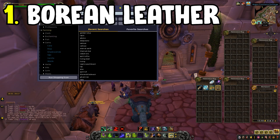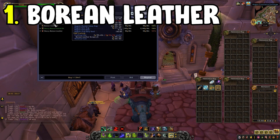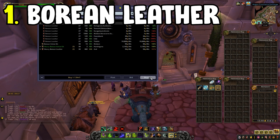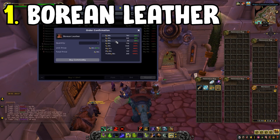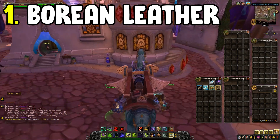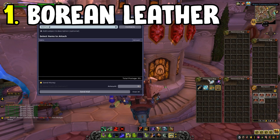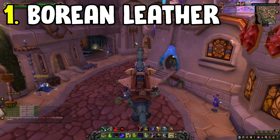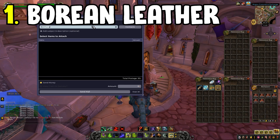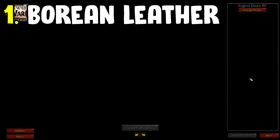You can source Arctic Fur through the skinning profession, but this vendor is another way to get hold of these materials fairly cheaply. You'll want a leatherworker to craft Heavy Borean Leather from standard Borean Leather. Borean Leather doesn't sell for much gold, and if you add it all up you're trading in at least 100 Borean Leather for one Arctic Fur — 10 Borean Leather make one Heavy Borean Leather, and 10 Heavy Borean Leathers equal one Arctic Fur. You can make some gold just crafting Heavy Borean Leather, though the sell rate is fairly low compared to Arctic Fur.